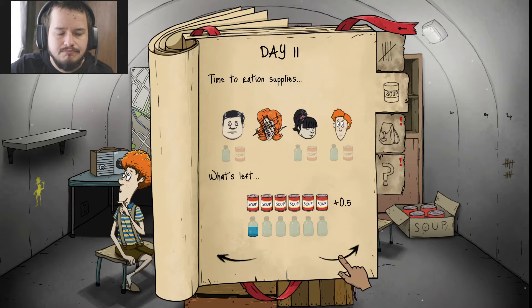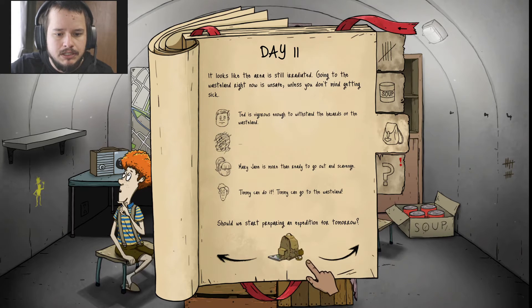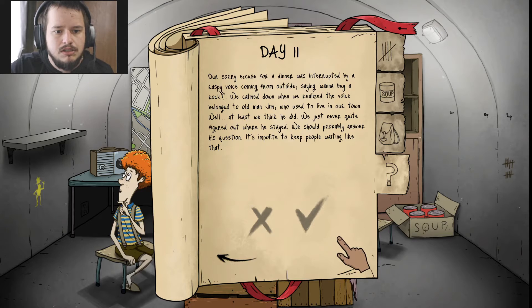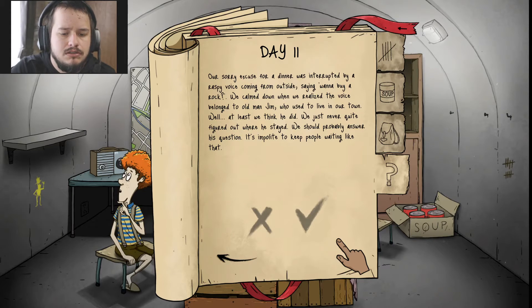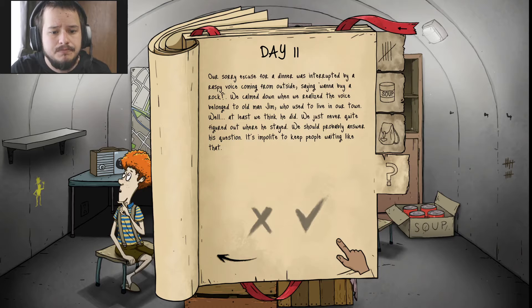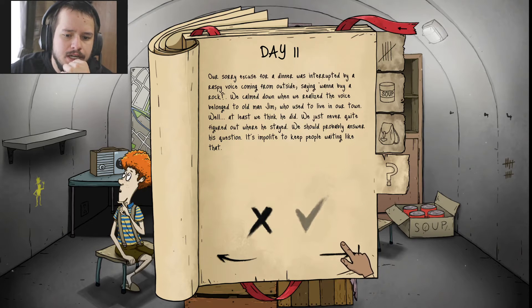Well, Dolores is dead. Alright, Mary Jane. Day 11. Our sorry excuse for a dinner was interrupted by a raspy voice coming from outside: 'Say, wanna buy rock?' We calmed down when we realized the voice belonged to old man Jim — he used to live in our town. We just never quite figured out where he stayed. No, Jim, I don't want your rock.